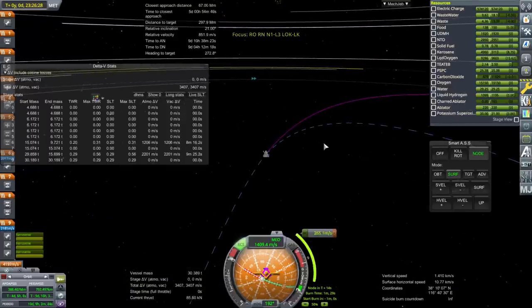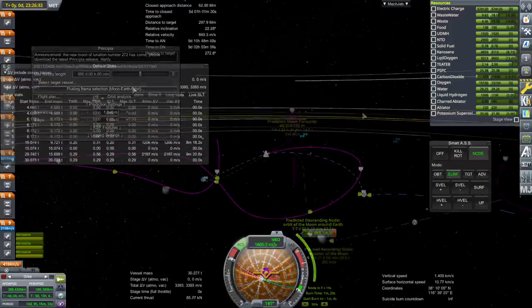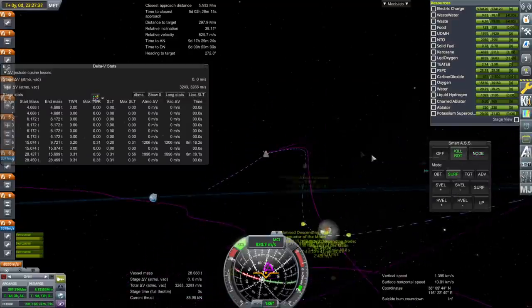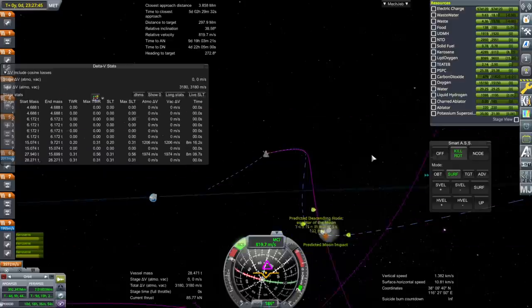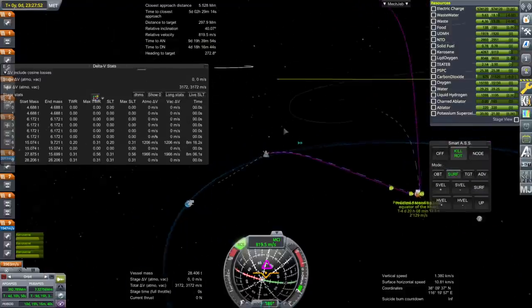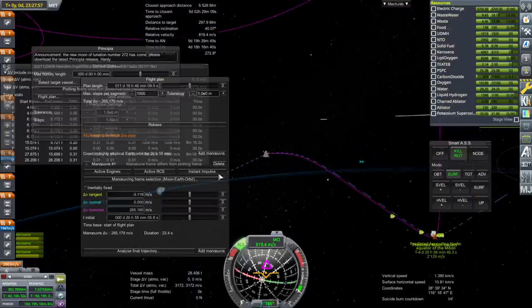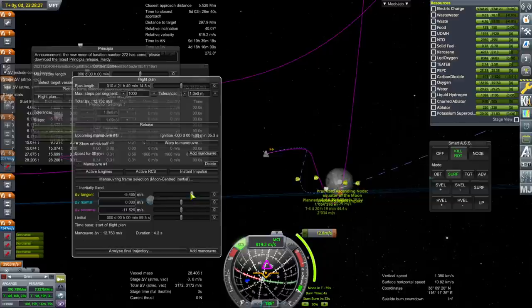It is time for moon-fixed view — can we see our moon periapsis there? It ended up being on a crash course instead of what I wanted, so we're going to do another correction in a bit. Delete that. As much as I hate taking an extra ignition, I don't know if we can use the RCS — there's not that much of it. We should be able to drop this fairing. We'll wait until we get into lunar orbit, maybe.